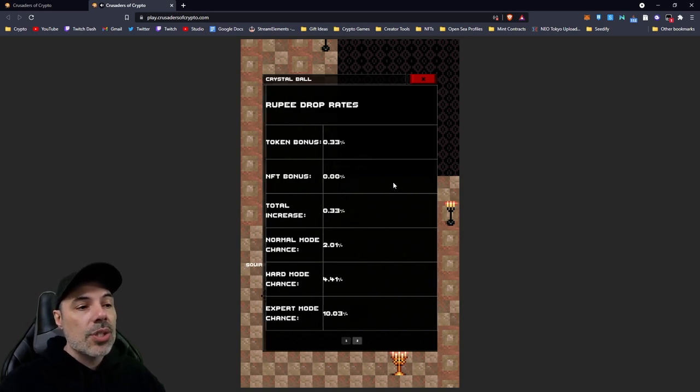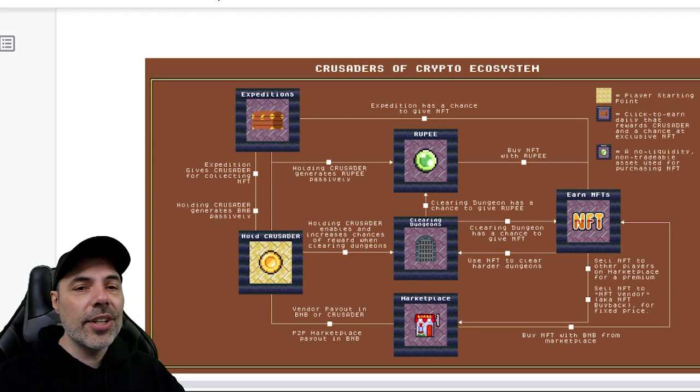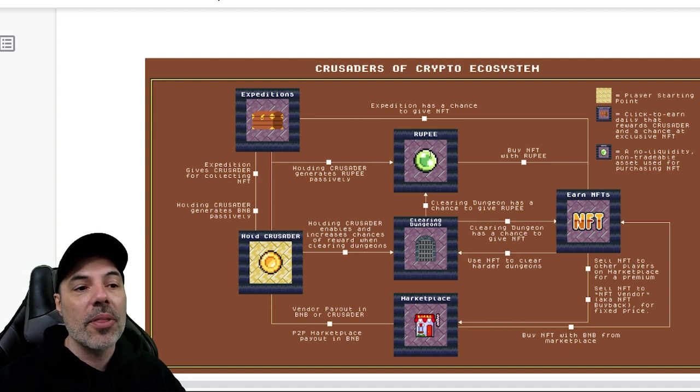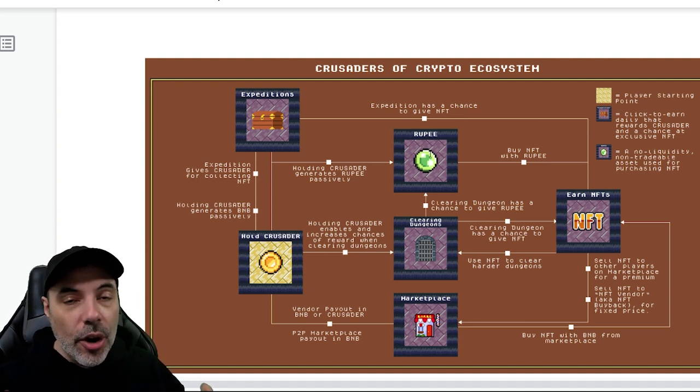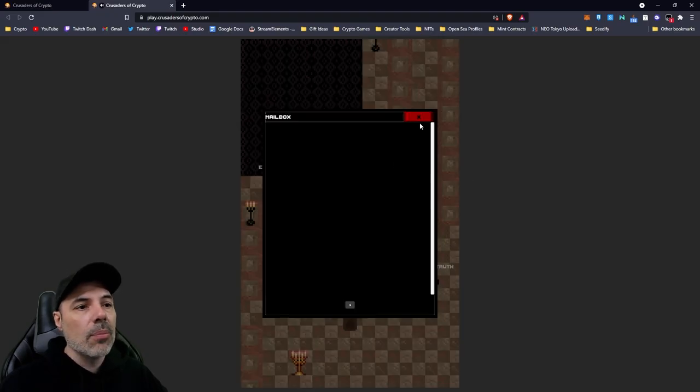It also shows you the NFT bonuses and total increases for normal, hard, and expert for the rupee drop rates as well. You have your NFT drop rates and your rupee drop rate. You can check out some of these systems on this flow chart. Rupee was something I wasn't very familiar with, but you can buy NFTs with rupees and you can earn rupees just by holding the Crusader token.